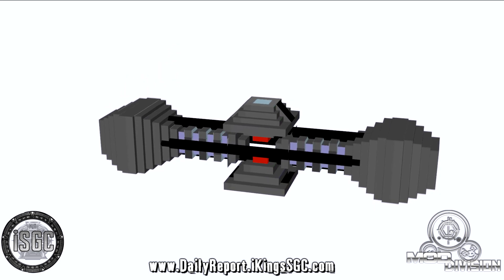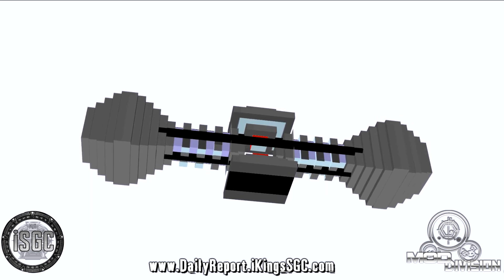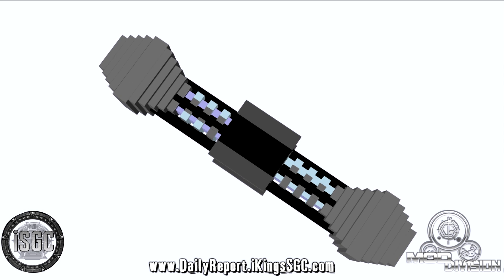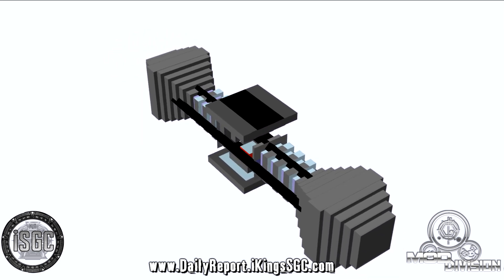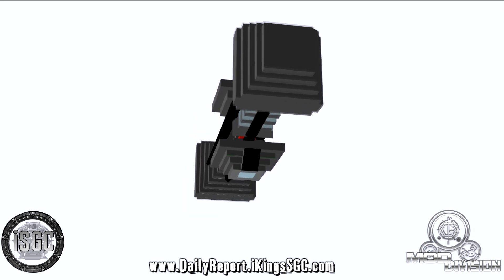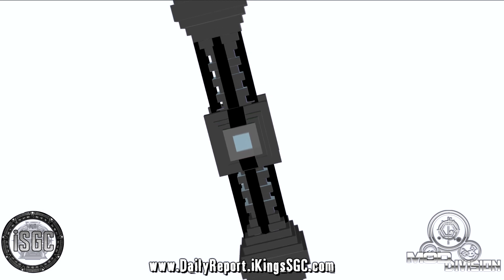If you go to www.stargate.ikingssgc.com, you can check out all the information about the Mark II Naquada generators, as well as other features for the Stargate Chevron 7 client mod. To read the full daily report post, go to www.dailyreport.ikingssgc.com or click the link in the description.